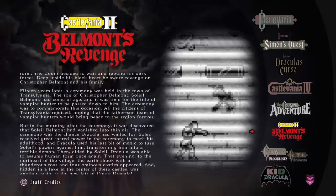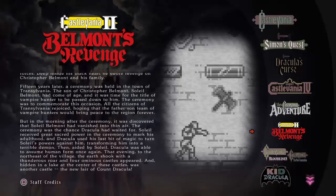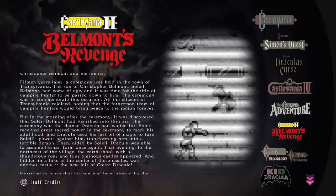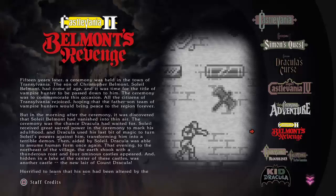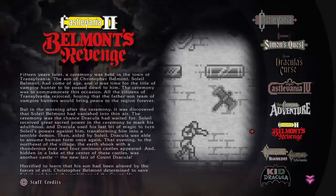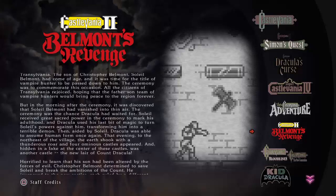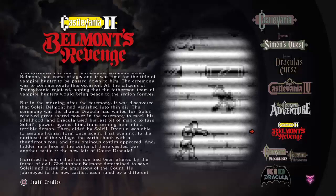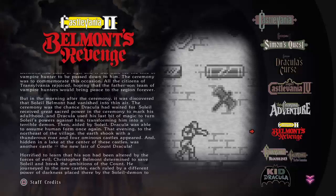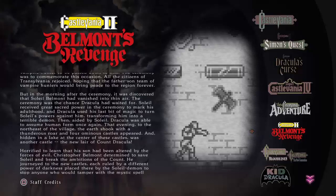But in the morning after that ceremony, it was discovered that Soleil Belmont had vanished into thin air. The ceremony was the chance Dracula had waited for. Soleil received great sacred power in the ceremony to mark his adulthood, and Dracula used the last bit of magic to turn Soleil's powers against him, transforming him into a terrible demon. Then aided by Soleil, Dracula was able to assume human form once again. That evening to the northeast of the village the earth shook, a thunderous roar, and four menacing castles appeared.